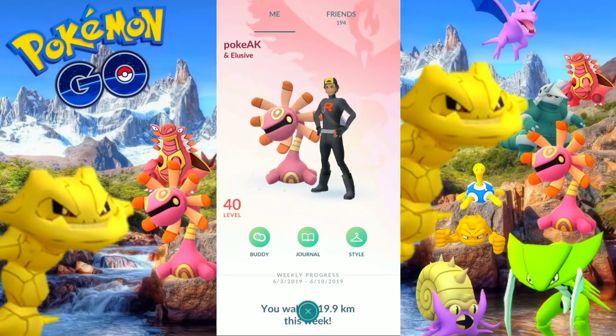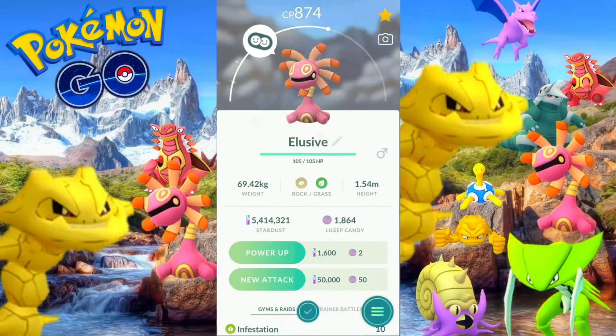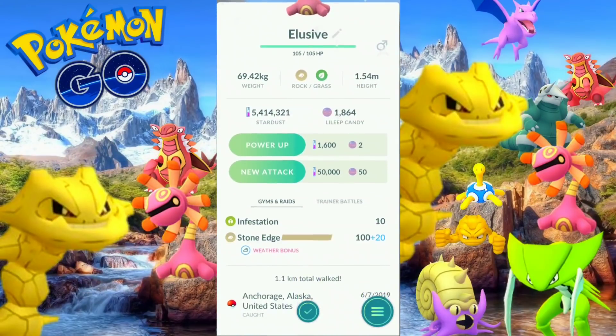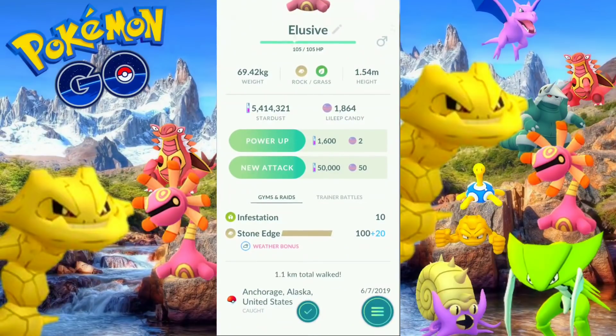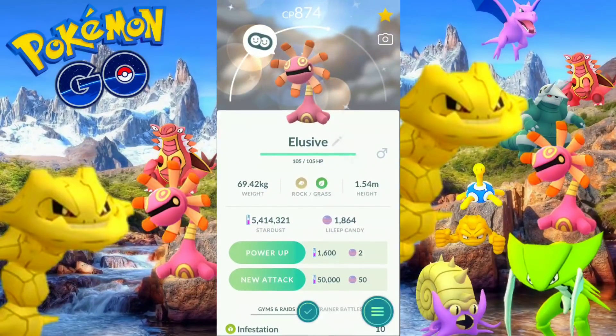Really looking at this thing like I want to power it up and get it ready for the Great League. Not that it's going to be useful anytime soon, but who knows? It just might come in handy for a future cup because of its typing — it gets that rock and grass typing, which is great for PvP, and you'll be able to gain quite a bit of energy for your charge moves. I will be bringing you some more PvP videos — there's just a whole lot of stuff going on.